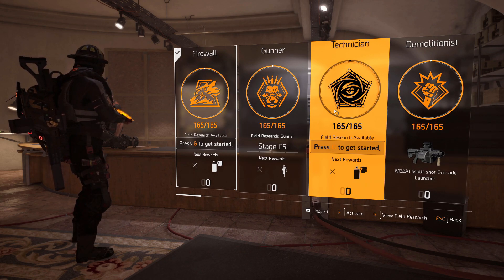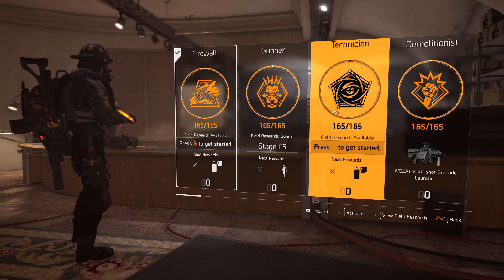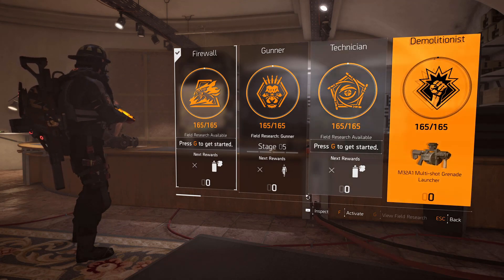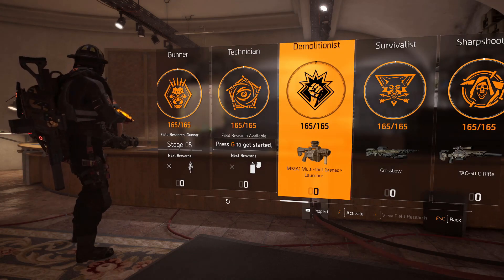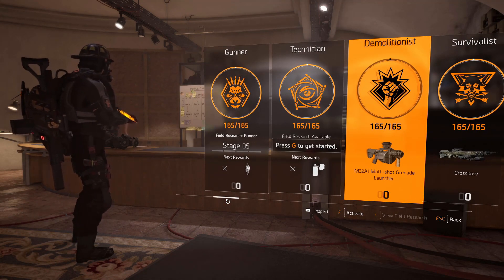You can use Gunner specialization if you want more armor on kill, or Technician if you want to make your shield stronger. The Artificer Hive just has to be on your character and it will automatically send drones to regen your shield. Demolitionist will be great if you are in a team and want to use this with teammates. Those are the main recommended specializations.